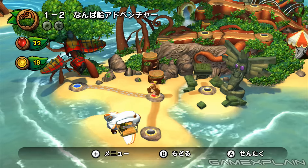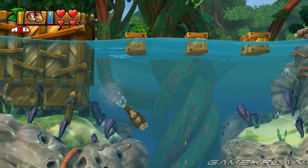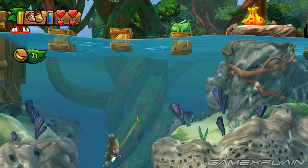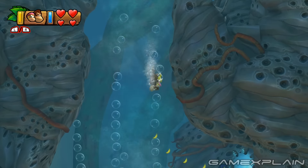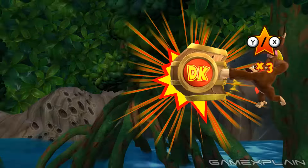To find the Secret Exit that leads to Level 1-A, head to 1-2. After passing the second checkpoint, dive into the body of water guarded by a trio of grasshoppers. Then use Dixie's swimming technique to power through the current and down to a portal. It'll lead you to a Secret Gold Barrel that unlocks the path to Level 1-A.